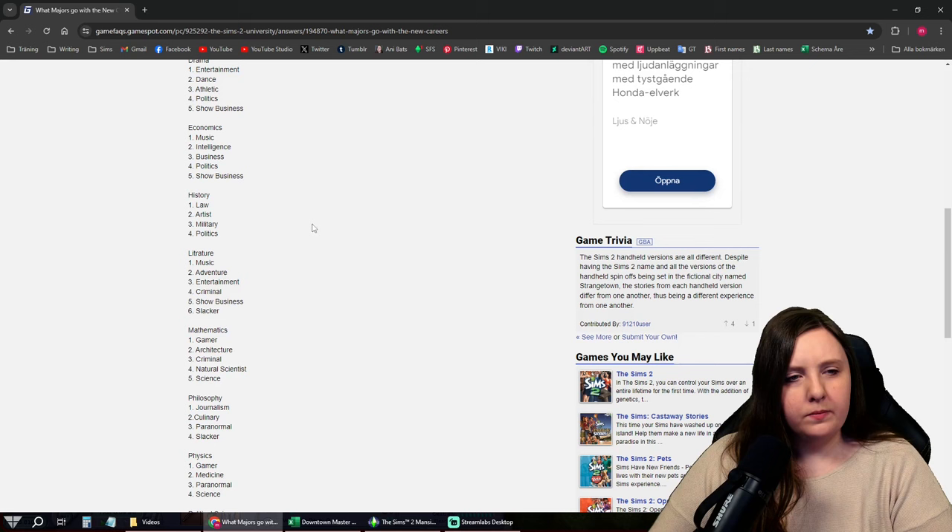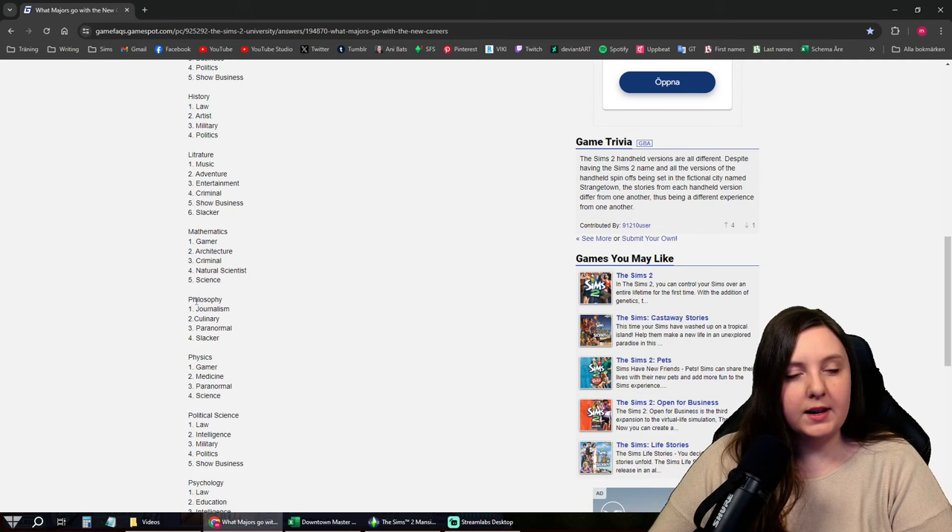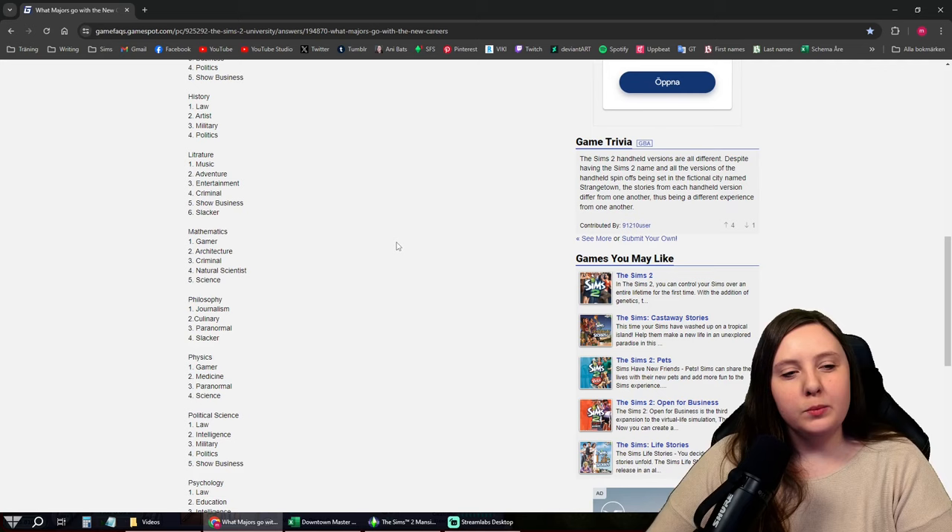So it's either philosophy or art. I was thinking it would be interesting if they studied the same thing — they are the same age, but they didn't get together until they were older, like they reconnected. That's also interesting given they're not the least bit attracted to each other. They're both in the slacker career right now, so philosophy is the one that would make sense for both. I'm going to give them both philosophy.